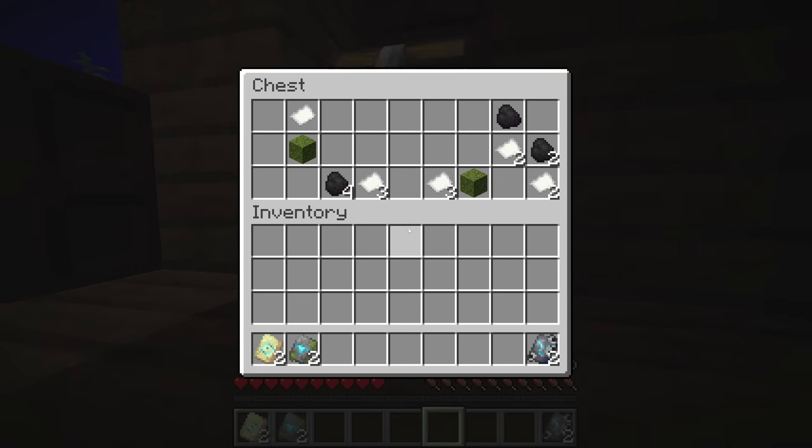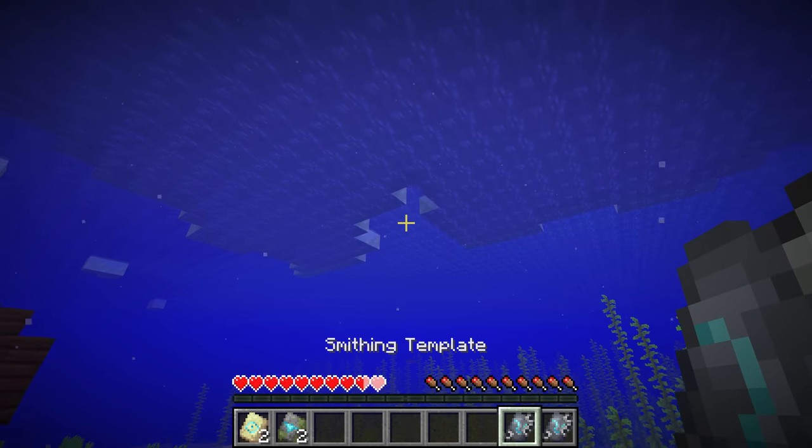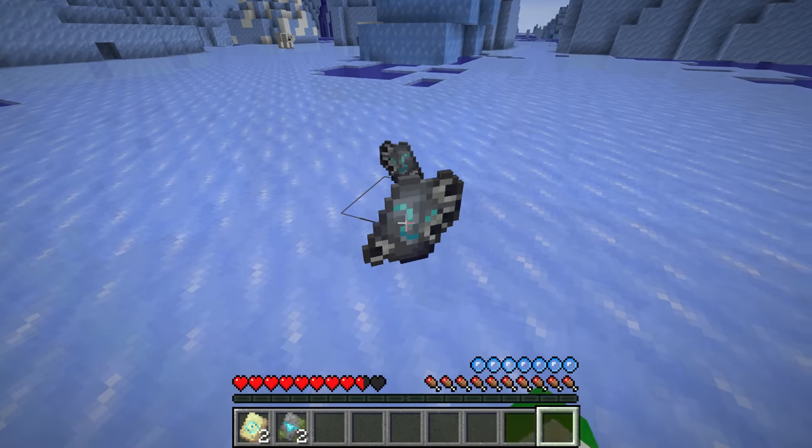That means there is a 50% chance of finding two smithing templates in a shipwreck, but there's actually a very small chance of getting up to six of the coast armor trim inside of one shipwreck.